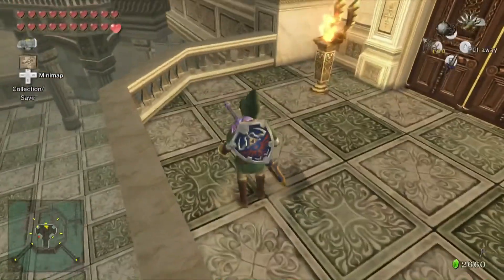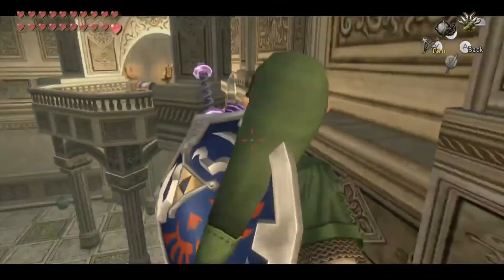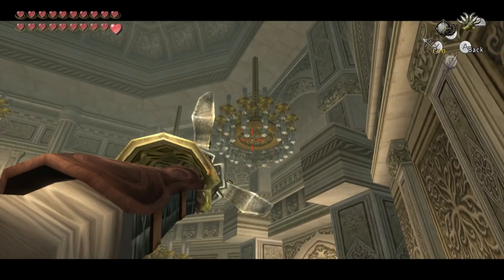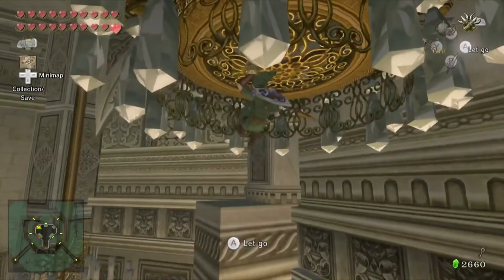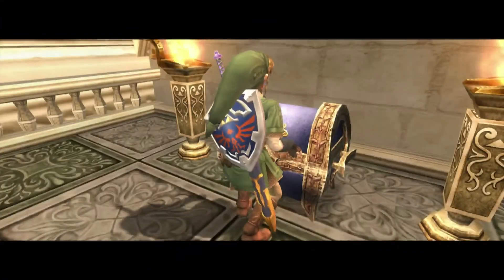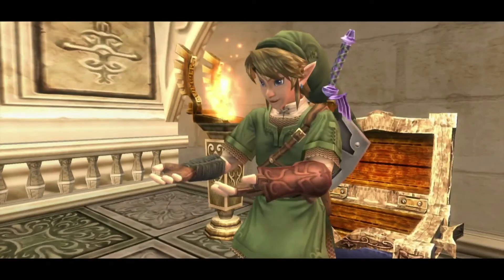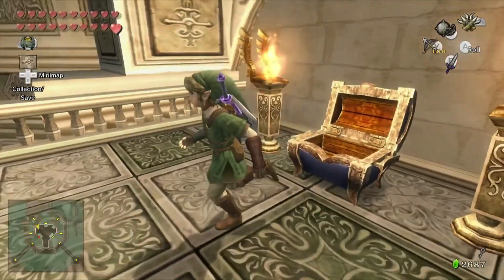As soon as we do that, we drop right here. Jump up on top of the railing and then you should be able to reach this chandelier, and as soon as we do that we can drop down and get this treasure chest. Inside is a silver rupee — more money.